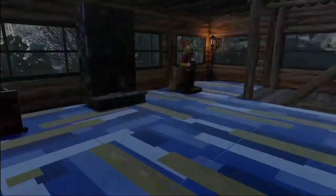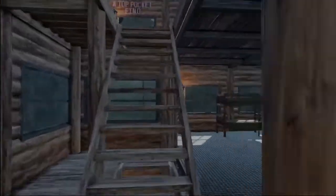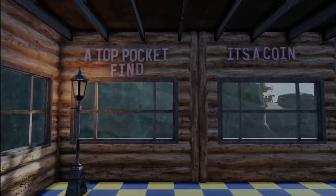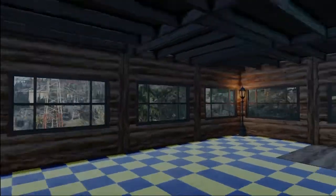Weird outfit on the mannequin. Up here there's almost nothing. And then there's a 'top pocket, find it, it's a coin' — those are references to a TV show called Oak Island, about treasure hunting. And then nothing else here, and the roof doesn't match up.